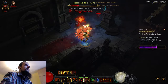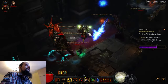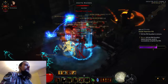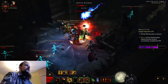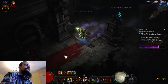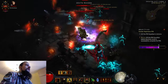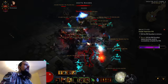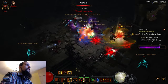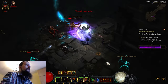Frozen — come here man. I'll instantly kill you. Come on guys, jump on me! Yeah, come on — you see that? Scaling with area damage and density is really nice. It instantly kills everything here.